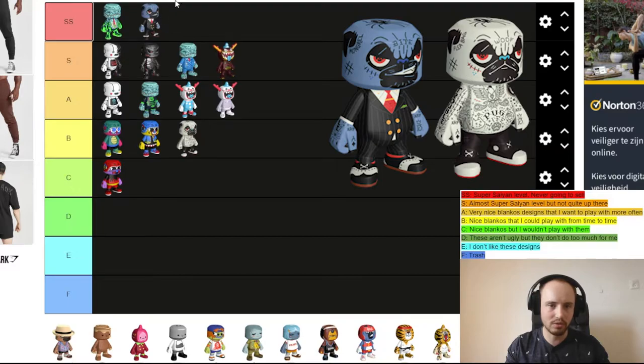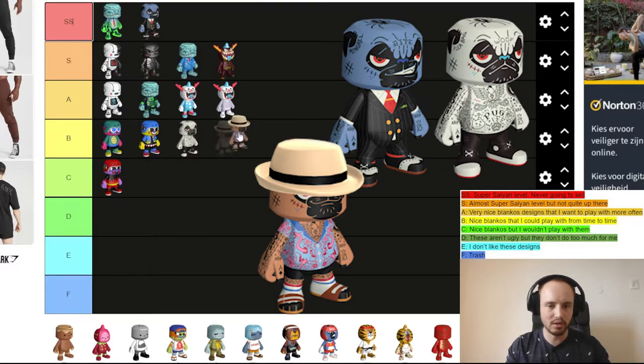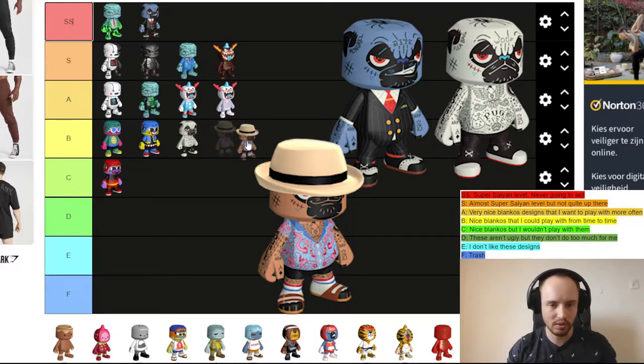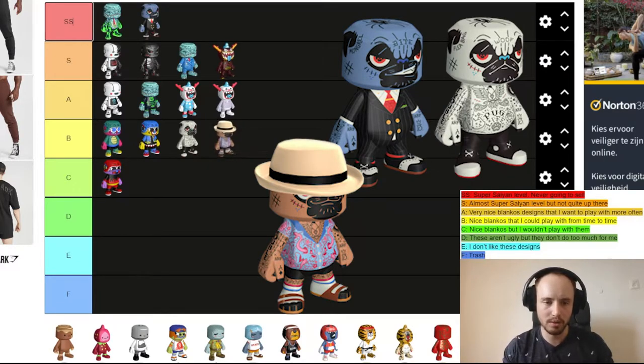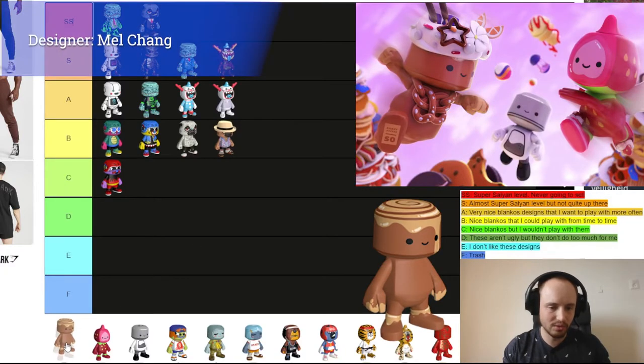Don — the Mint version I think is amazing looking because of the suit, so it goes to Super Saiyan level, SS tier. The Gem Mint I don't like as much as the Don Pug — it's in the same category as the Pug, so it goes to B tier. That covers all the Gem Rushes, so now we're moving to the Party Pass Blankos.